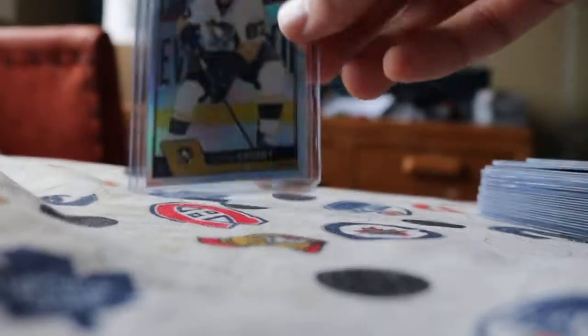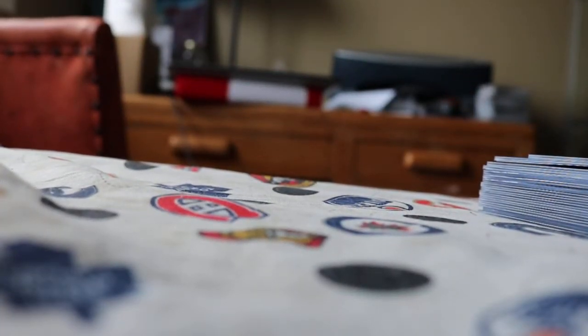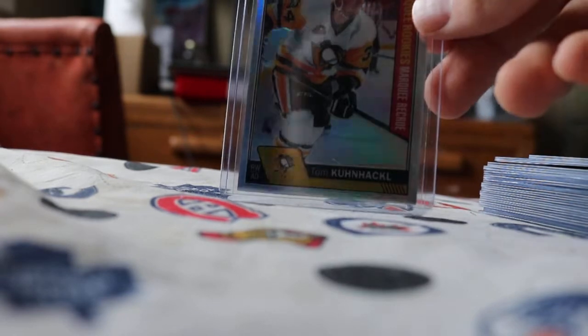Ottawa-wise, we got a Mike Hoffman red prism numbered to 199. Pittsburgh — we have only two cards: a rainbow of Crosby, not a bad one to get, and a Tom Kuhnhackl Marquee Rookies rainbow.